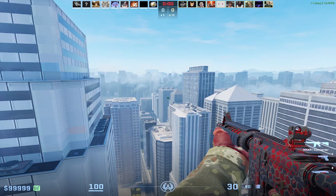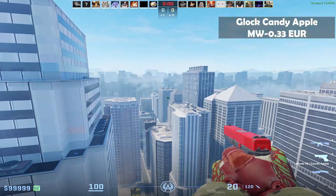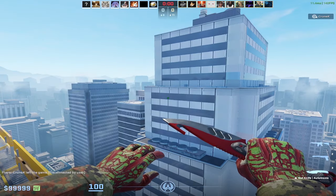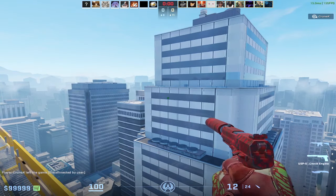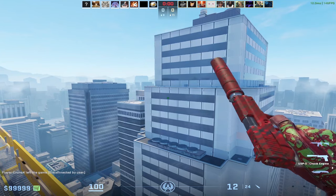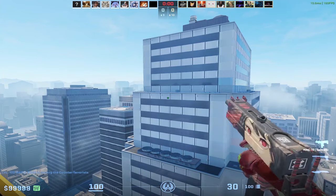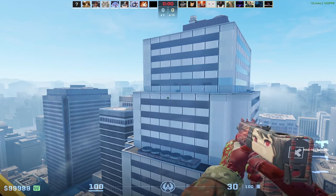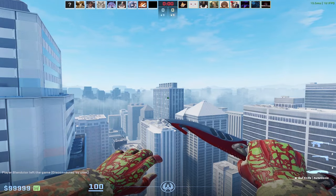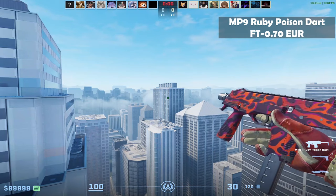Now we can go into the pistols. For the T side, to keep it simple, we have the Glock Candy Apple. If you have a pistol for the T side, why not have one for the CT side as well? So I got the USP Check Engine. Going into the SMGs, for the Mac 10 I could have chosen the Candy Apple, but I decided to be a bit more stylish, so I got the Sakura. To keep it even on both sides, I also decided to get the skin for the CT side, which is the MP9 Ruby Poison Dart.